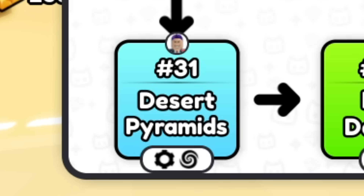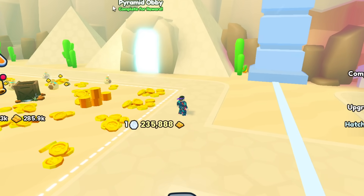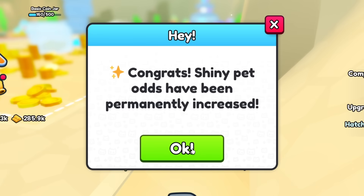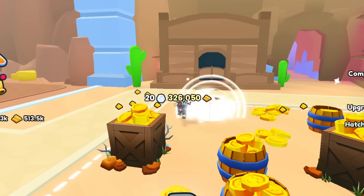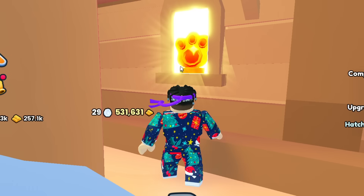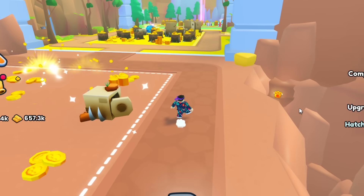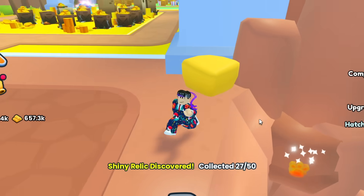At number 31, the Desert Pyramids, as soon as you spawn in it is actually right next to the Pyramid Obby to the right behind this cactus. So here is number 25. At teleport number 33, the Wild West, there is a paw print at this saloon right here on the left side, in the corner at this window — that will be number 26. At number 34, the Grand Canyon, on the right side there is actually one that sort of fell down — make sure you collect that. Number 27.